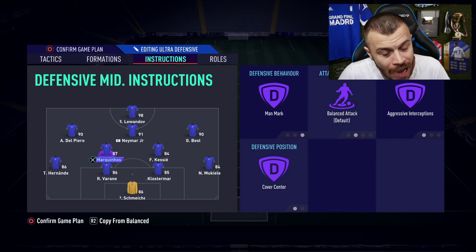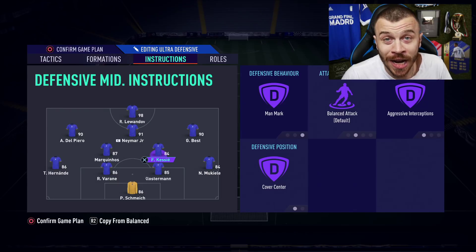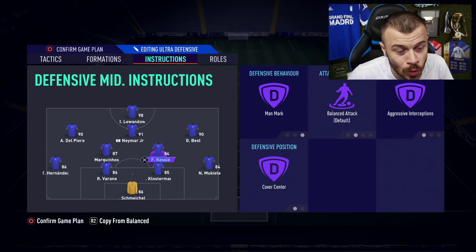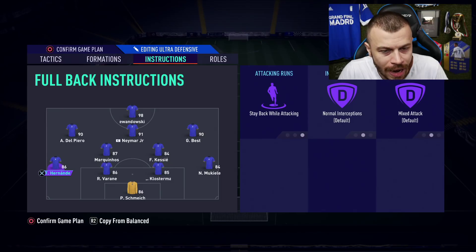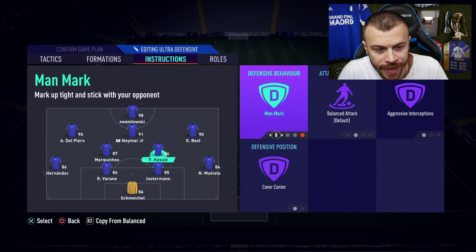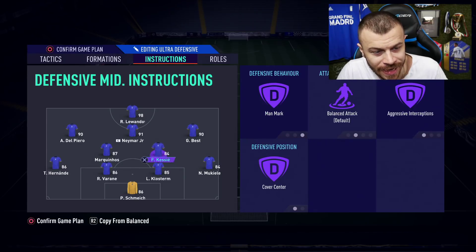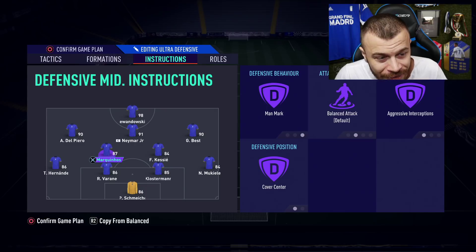The only thing I'm sorry about is using two very defensive CDMs. I wish I had Hulit over there, who is also great at attacking, but it is what it is. Regarding my instructions: stay back while attacking applies to my left and right fullbacks. I'm also using man mark for KSI, man mark for Marquinhos, cover center for both, and aggressive interceptions for both KSI and Marquinhos — brand new custom tactics and instructions.